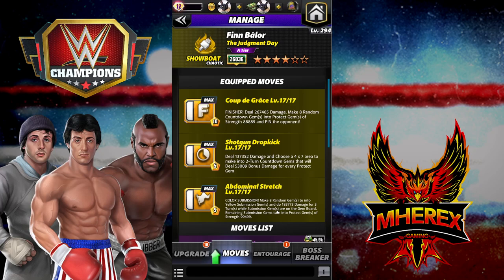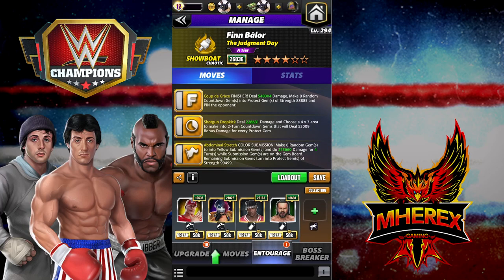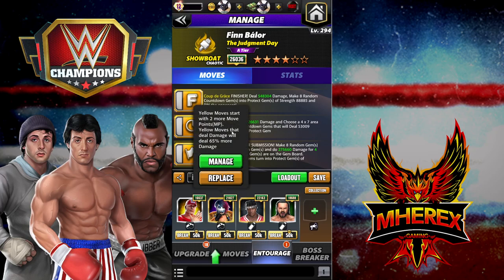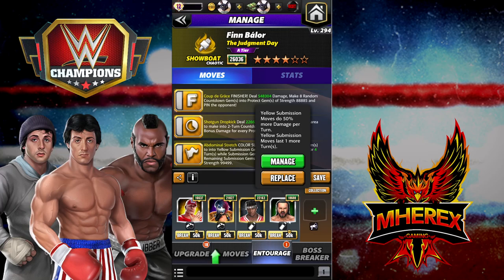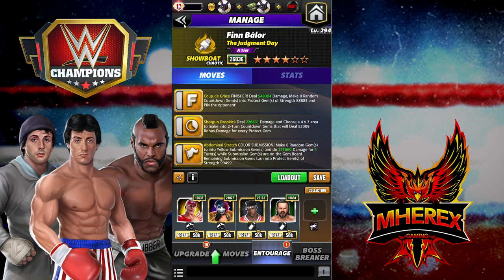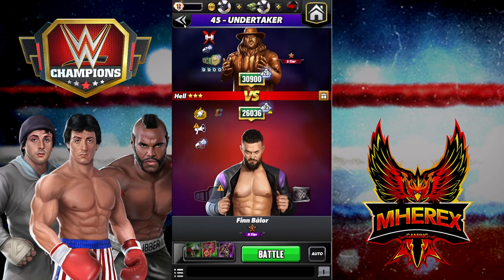The abdominal stretch is 5 MP, subs eight gems into yellow, deals 187K damage, and turns gems into protect gems of strength 99K with three turns remaining. For the entourage I'm going with a double yellow setup: Infued Oscar at 65% more damage, Cena for yellow gem damage, R-Truth on the yellow finisher, and Drew for one more turn on the sub.